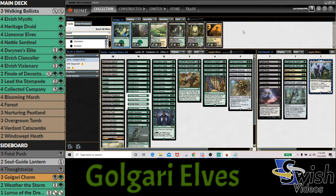We've got three copies of Walking Ballista. Walking Ballista with Lurrus is actually a cool interaction — when we Collected Company and have to put Walking Ballista in the graveyard, we actually have a plan now, which is obviously really sweet, so hopefully that can come up.